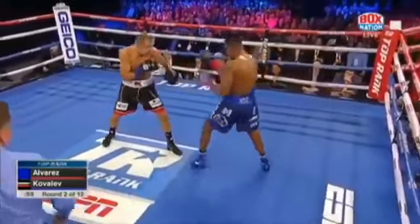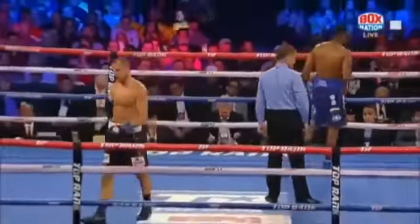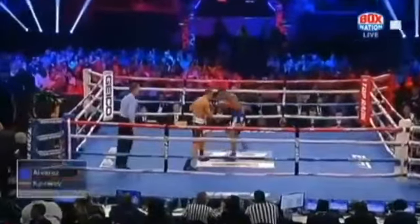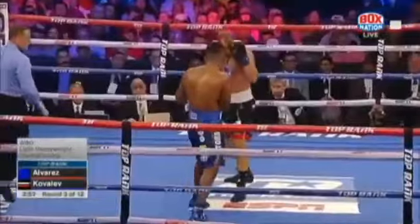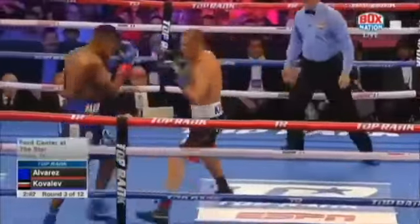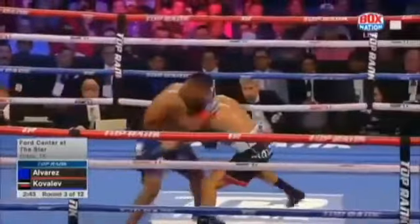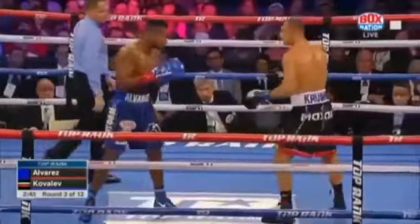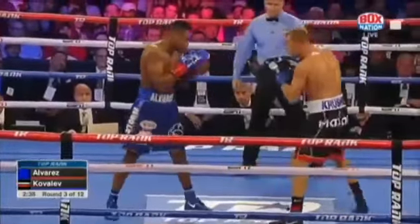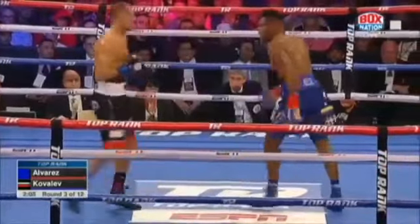With that right hand off the jab, he's setting the pace. There's a right hand right at the buzz. Round three, here at the Ford Center in Frisco, Texas. Crisp jab by Alvarez. Combination by Kovalev punctuated by the left hook. Alvarez landed a right hand over top again. Right hand by Kovalev landed. Just wanted to give him back to the basics, and this is what Kovalev's doing — the basics.